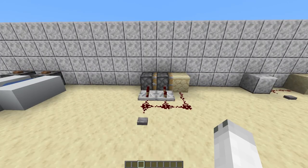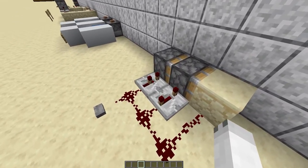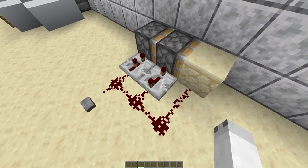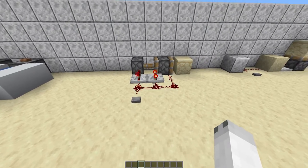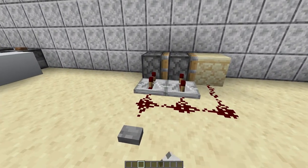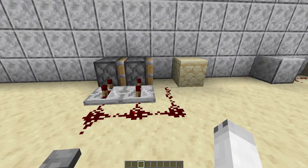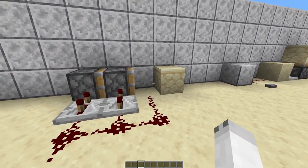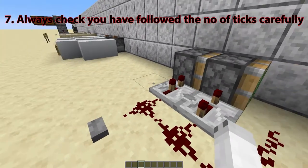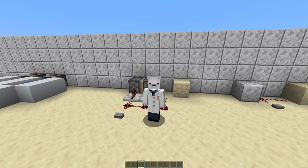Moving on to the next thing: repeater ticks. Here we have a simple double piston extender where the repeaters are on two ticks — so that's one click — and four ticks — so that's three clicks. If I press this button, you can see my double piston extender works completely fine. But if I accidentally click one of these repeaters adding another tick to it and then press the button, you can see it no longer works because it no longer retracts the block. So you need to make sure you have your build on the correct amount of ticks, because a lot of my builds I've gone through and tested all the repeaters to make sure all the timing is correct.